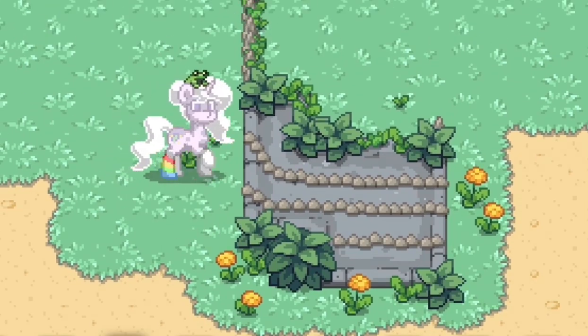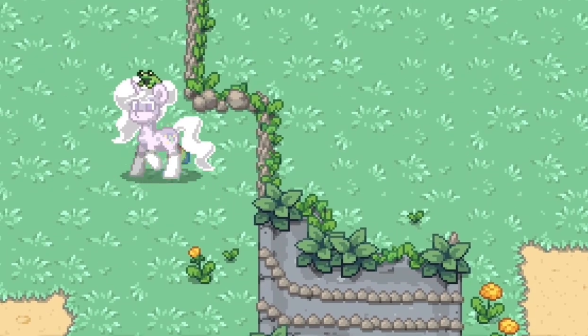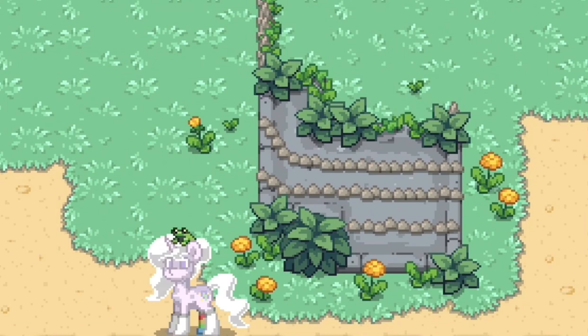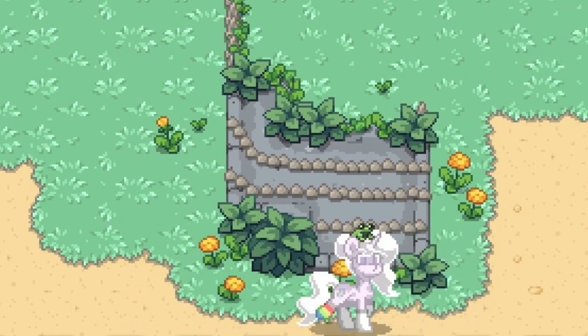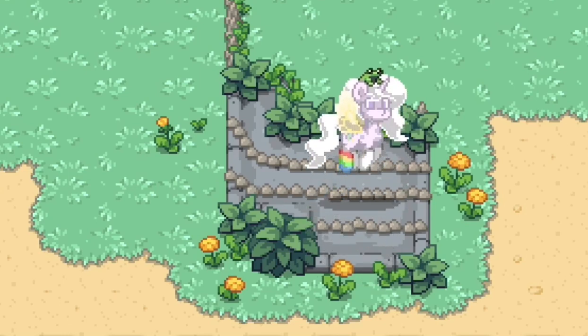I used stone as the background and some small water rocks to give it more depth. We currently have two types of small water rocks, so switch between those. Don't make the lines too perfect, otherwise it won't look as natural. Plus, the rocks make it so you can't walk through the cliff, but you can fly over them, just like on the main map.